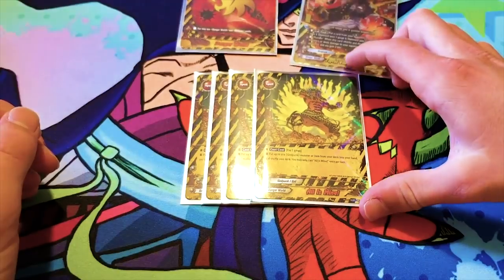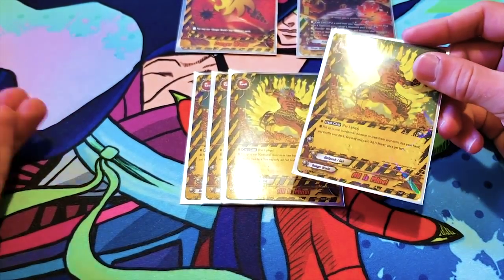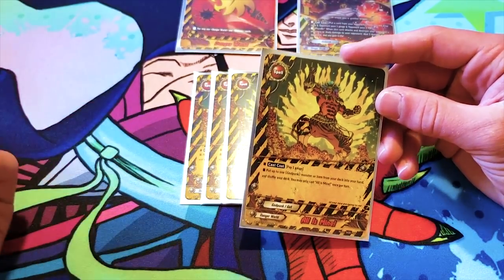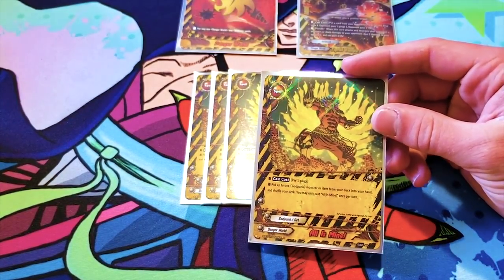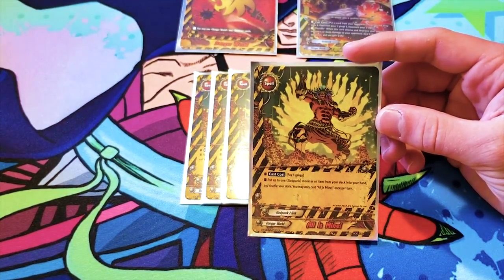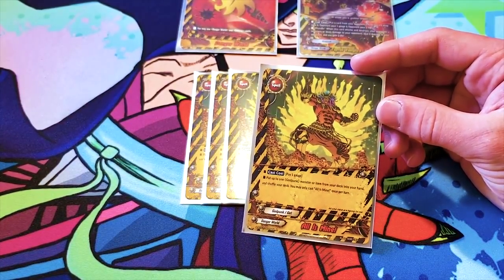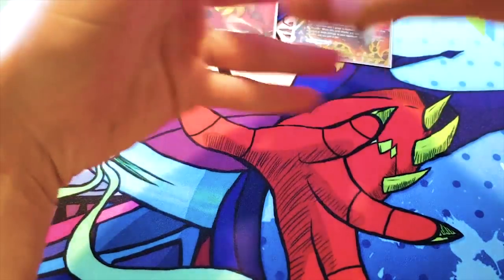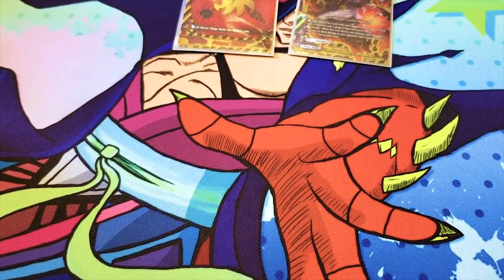Then you run four All Is Mine. This is the reason why I only run two of each item instead of four of one. You pay one gauge to cast it and you put up to one Godpunk monster or item from your deck into your hand and shuffle. You can only use this once per turn. So you can search out anything you want — you can run less of the cards. Do I need to run four Sky Bad Jacket? No, I do not. So four of this, just because it's a really good searcher. You don't even need a Godpunk on the field — just pay the gauge.